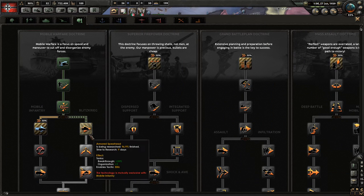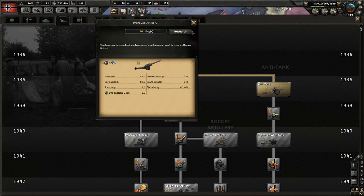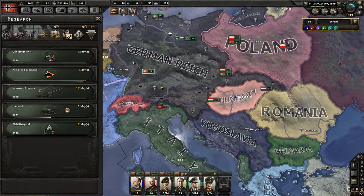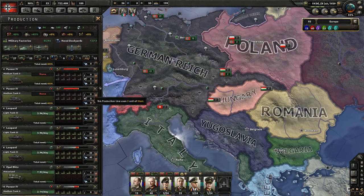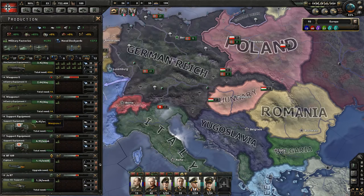We're already going down the blitzkrieg line. We could also go for improved artillery — that's definitely something we could use. We're going to go for that. And by the way, I need to change the infantry equipment I'm building now to the better type. That needs to happen.